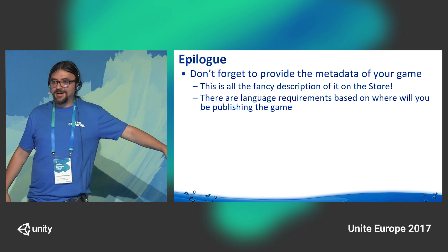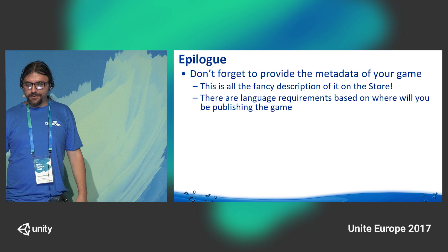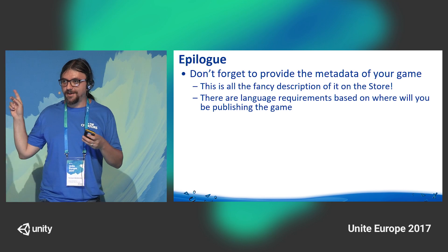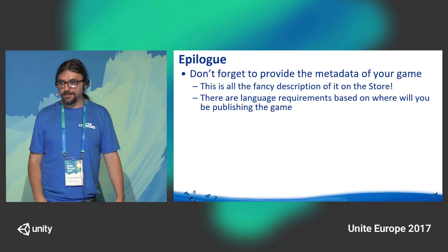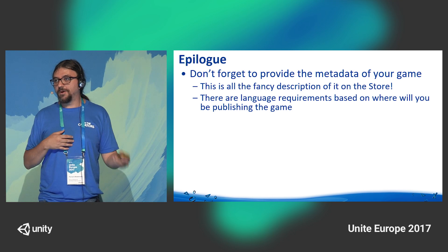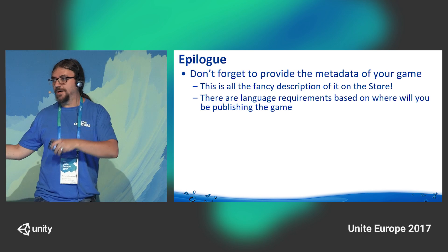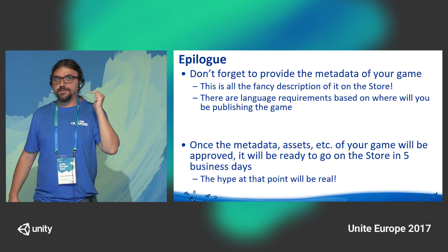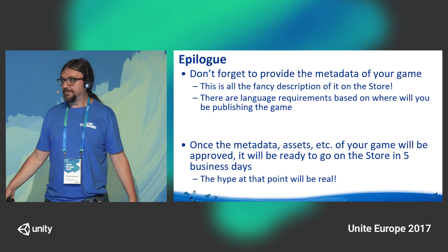As an epilogue, as the final journey towards publishing gets closer, don't forget to provide the metadata for your game. There is a turnaround time to get this metadata approved before the game actually goes in the store — about a week. In addition, based on the country you want to publish in, there are language requirements for the long descriptions. Some stores may require localization of the text, some are fine with English only. Once the metadata, assets, trailer, and whatever else is needed have been approved, your game is ready to go on the store in five business days — and the hype at that point is real.